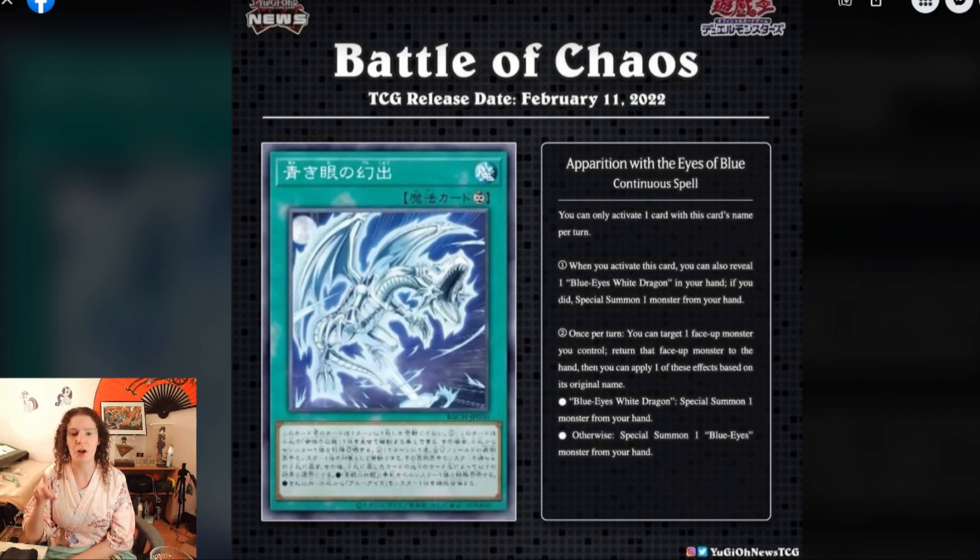Number two: once per turn, you can target one face-up monster you control, return that face-up monster to the hand, then apply one of these effects based on the original name. If you return a Blue Eyes White Dragon, special summon one monster from your hand; otherwise, special summon one Blue Eyes monster from your hand. A little recycling, bouncing back and forth. I think this card is primarily good for extension, for the special summoning — good for getting your synchros off the ground.